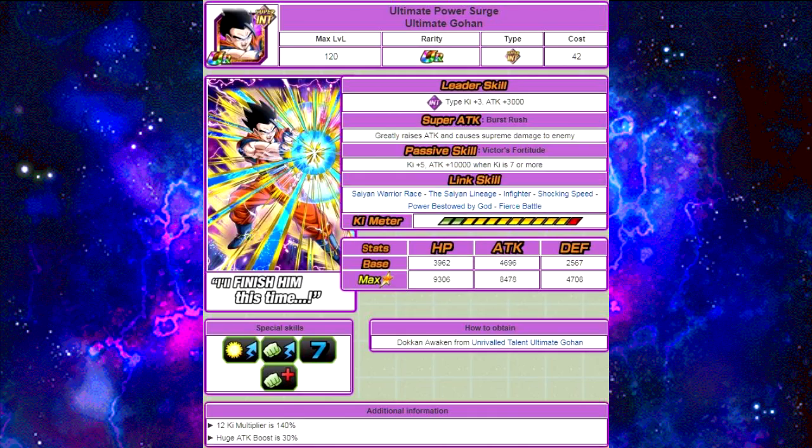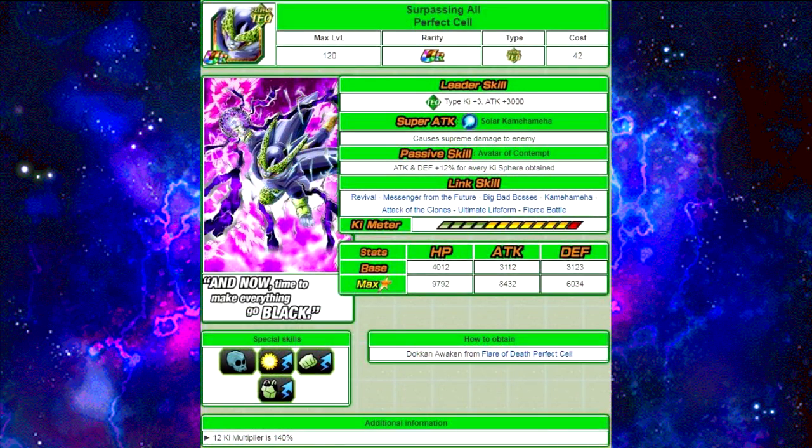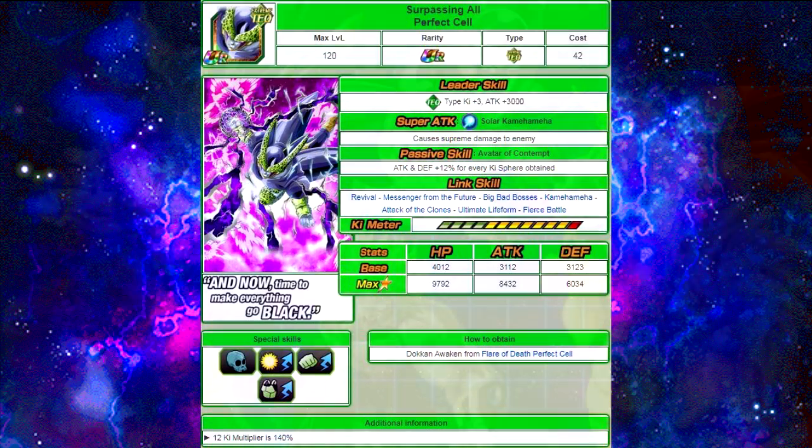Last but not least is Perfect Cell — the Technique Perfect Cell. His super attack doesn't do anything special other than supreme damage. Passive skill is Avatar of Content — attack and defense plus 12% for every Ki orb obtained. Link skills: Revival, Messenger from the Future, Big Bad Bosses, Kamehameha, Attack of the Clones, Ultimate Lifeform, and Fierce Battle. HP is 9792, attack is 8432, defense is 6034, and his 12 Ki multiplier is 140%.